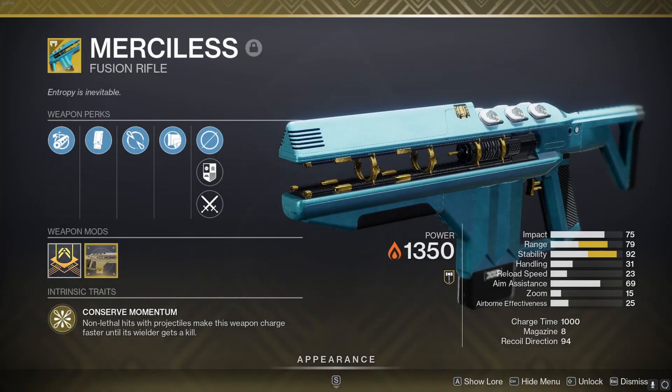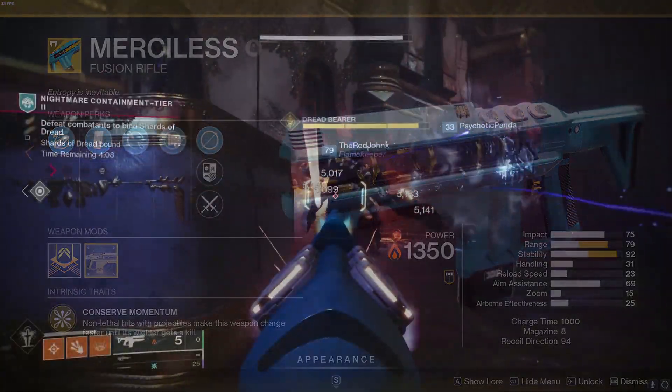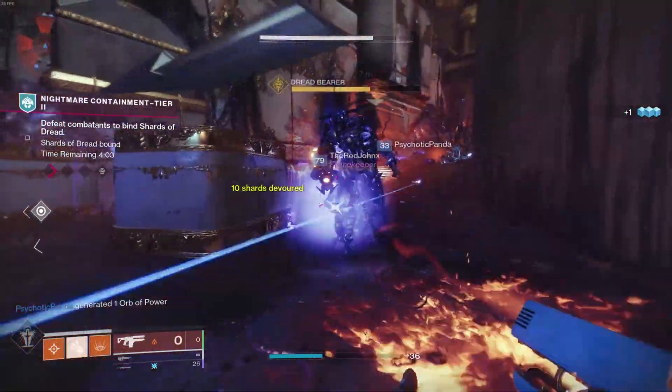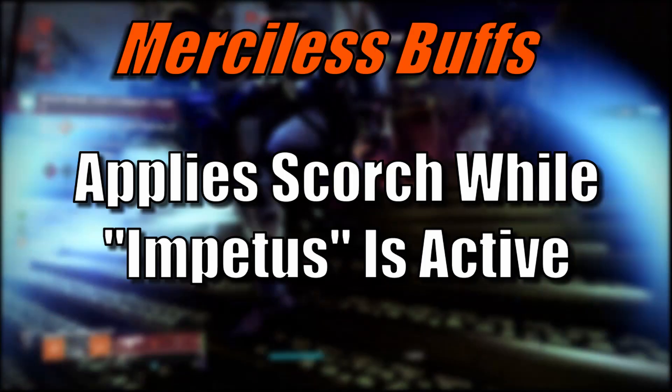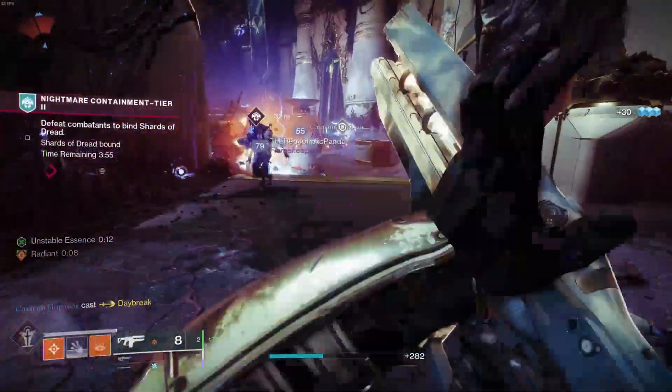Next up, let's take a look at some Solar Exotics, starting with Merciless, the Solar High Impact Fusion Rifle. This exotic perk, Impetus, grants bonus damage for a short while upon reloading after a kill. As a simple suggestion, I think with this perk active the weapon can also now apply Scorch to targets while Impetus is active, giving you a short window to create those spicy ignitions.